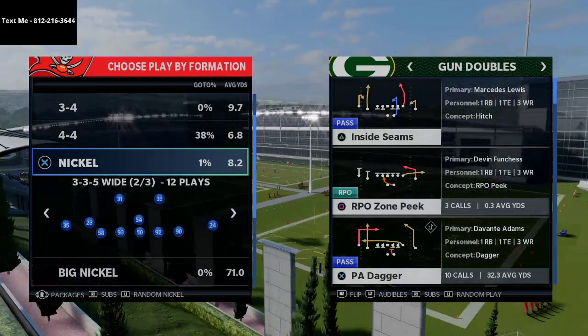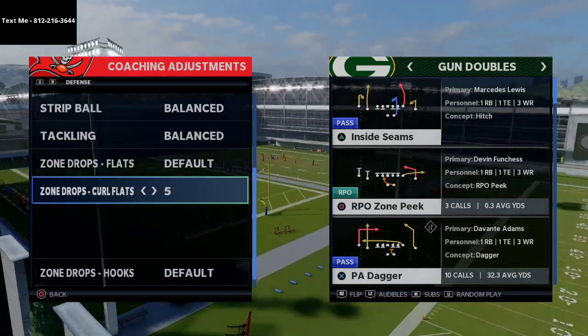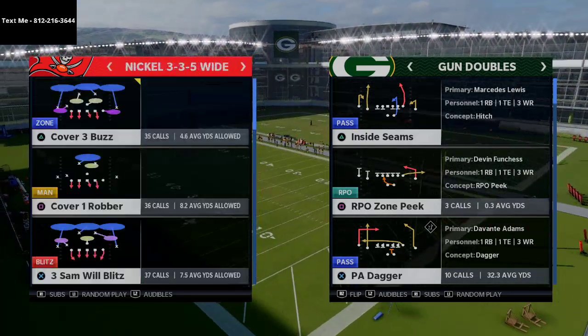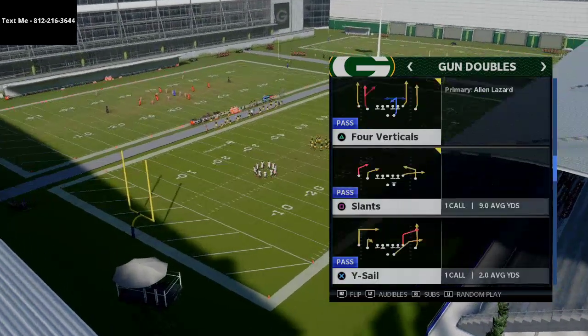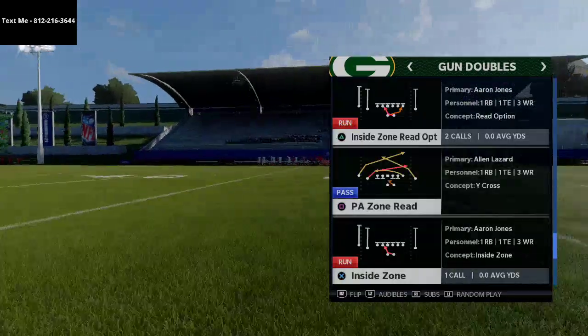Really quickly, we're going to do a popular adjustment that most people will do out of the Nickel 335 Wide defense — they will put their zone drops at 30 yards for their curl flats. So if they're playing curl flats it's going to help with stopping some powerful routes. That's where we're going to insert this play right here: PA Zone Read.